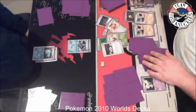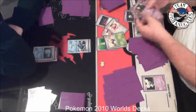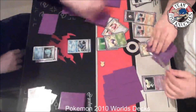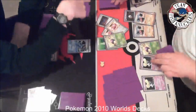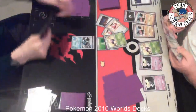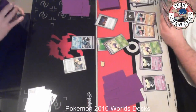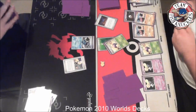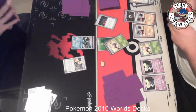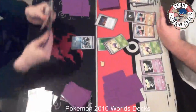Expert Belt gives your Pokemon 20 more HP, does 20 more damage, and when your opponent knocks it out they take an extra prize card. We use Night Maintenance to get back three Unknown Rs into the deck so I can drop them later to draw through the deck faster. We see Yuxi used for one energy, just trying to dig for that Plus Power, and then we see a knockout.